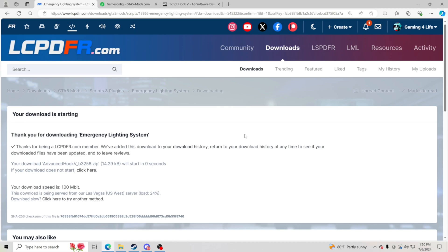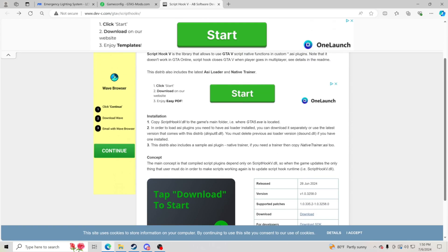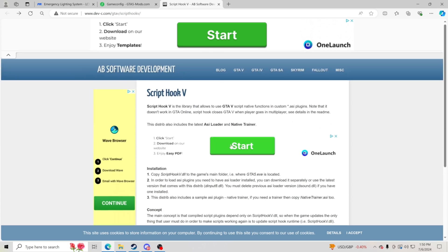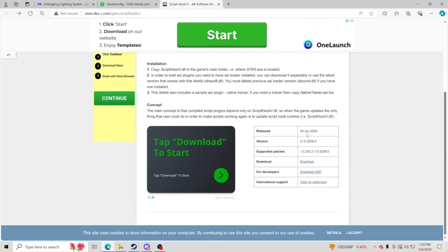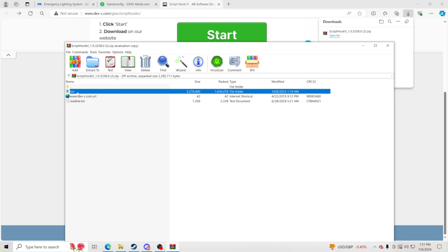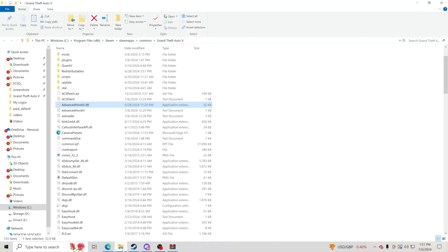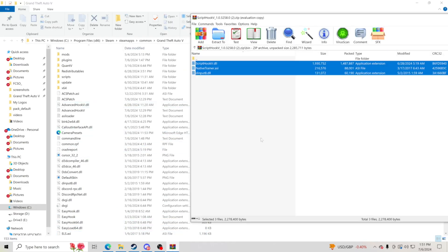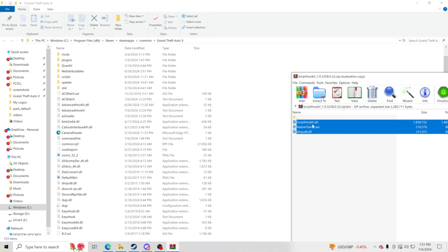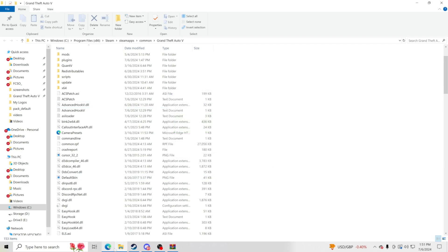Now go to your web browser — again, links are in the description. You're going to download Script Hook V, the newest version. Click download, click open file, go to the bin folder, and take these three files. Go over to your GTA 5 main directory and drag and drop those three files in. Click replace files in destination and there you go.